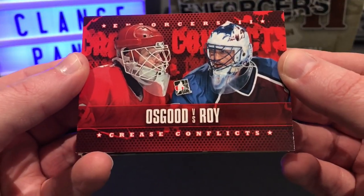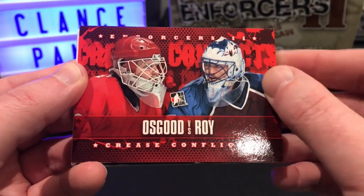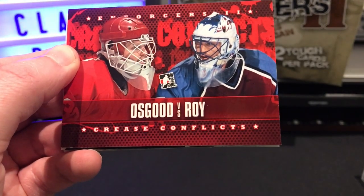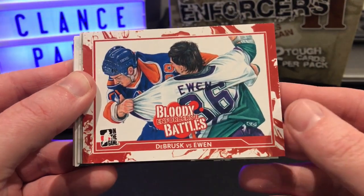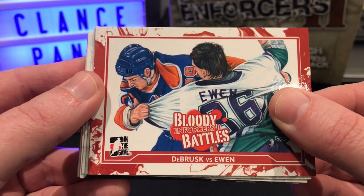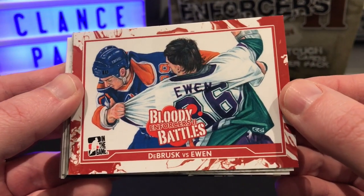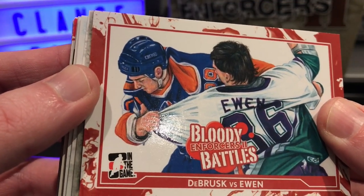We have a Crease Conflicts of Chris Osgood and Patrick Roy - that is cool. Bloody Battles, DeBrusk and Ewan. That's cool - not a photograph, it's like an illustration or drawing. That's neat.